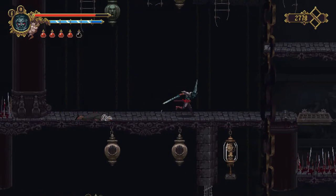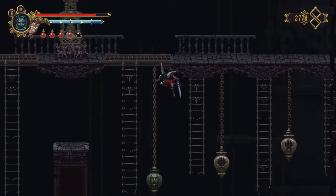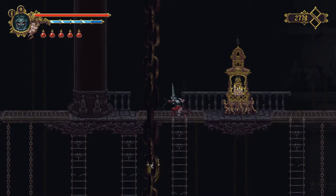Let's take out the bell ringer there. We can't head across to the right because that platform's not moving. So instead I'm just going to make my way across these ladders — we see the first shrine up here. Let's climb up, activate the shrine, and then head down on the other side.